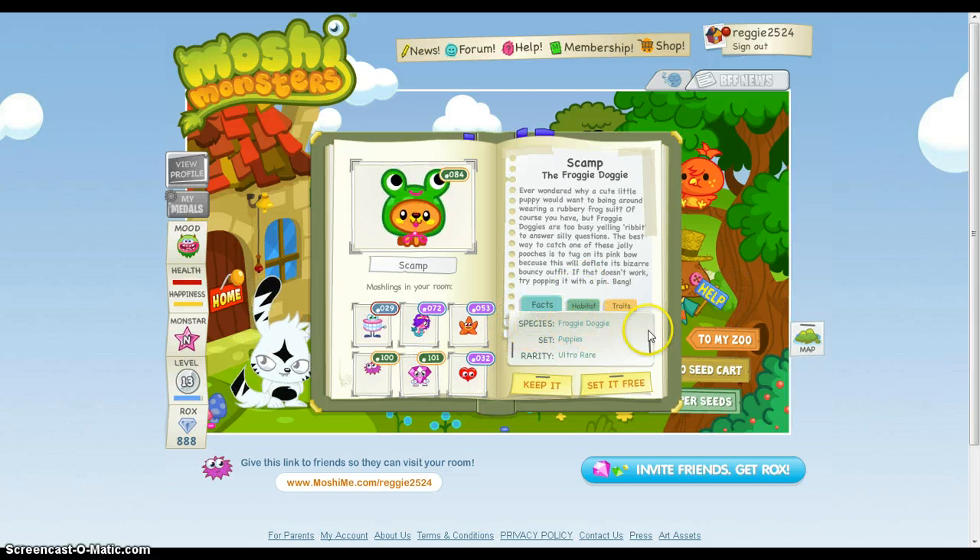So, like I said - Froggy Doggy. Set: Puppies. Rarity: Ultra Rare. These dogs think they're frogs, so they often gather at Willipel Lake and Croke Creek. Bad idea, as they can't swim. Ribbit. Likes: pond life and fairy princesses. Dislikes: garlic butter and knitting needles.